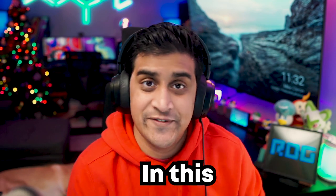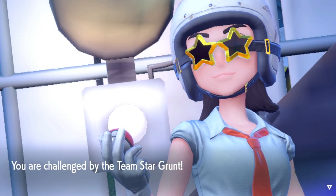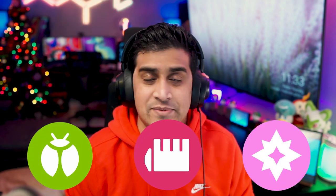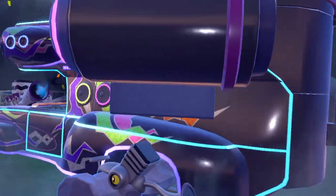We're going to be going in order in this video. The first one we're going to talk about is Team Star Giacomo, part of the Dark Crew. This is the easiest one. You're going to fight one of his grunts early on, and it's going to be easy to wipe him out at the start of the gate. After that, you're going to have to defeat 30 Team Star Pokémon as usual before the big boss fight. Because it's Dark-type, your most effective typings to bring are Bug, Fighting, or Fairy types.